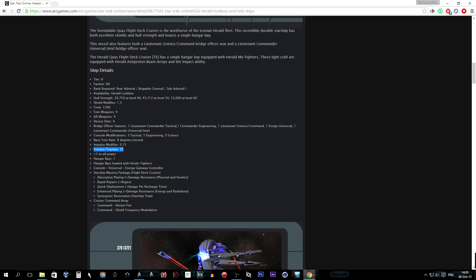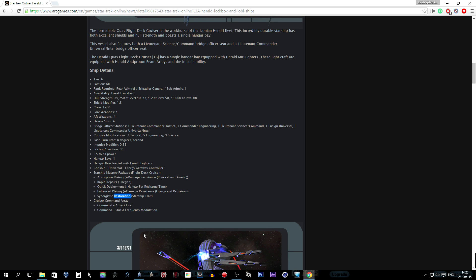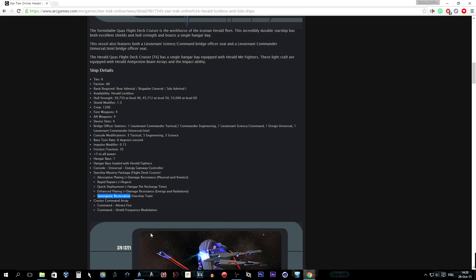Hangar bay one is loaded with the Herald mirror fighters. The universal console is the Energy Gateway Controller. The starship mastery package includes: absorption plating, rapid repairs, quick deployment, enhanced plating, and synergistic restoration — that is the tier five mastery you unlock when you level this ship all the way to level five.